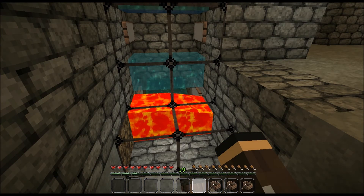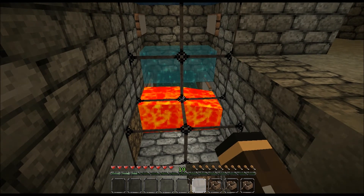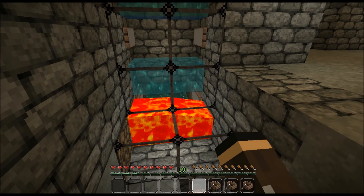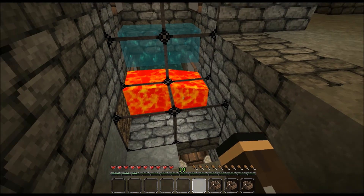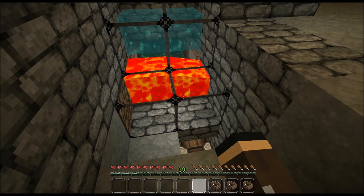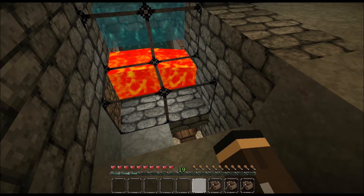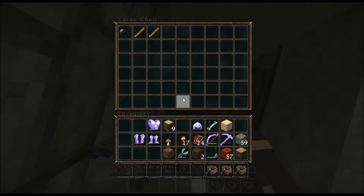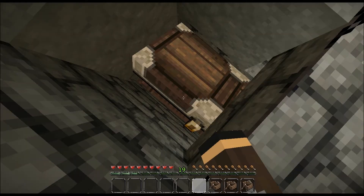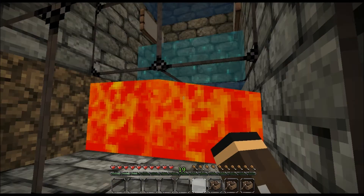Here we are at the end of the waterway. I put another lava blade down here so that climbers that fall to the bottom get pushed in. Their drops fall down into a chest, and as you can see I also got squids dropping ink sacs and such that get caught in there. That lets me collect all the mob drops that come through.